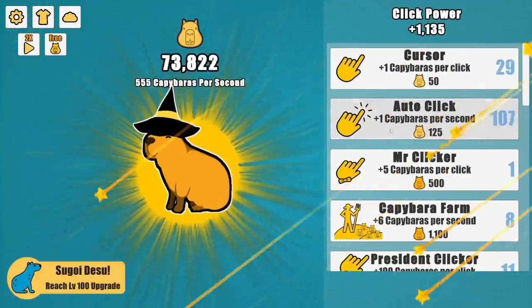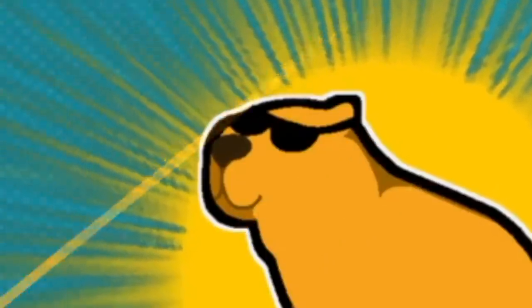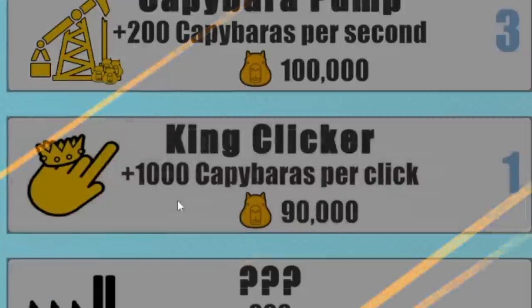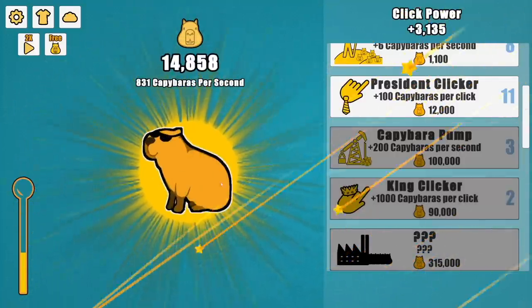What happens if I put my auto clicker on it? I've just gained some sunglasses that look so cool. Looking good, Mr. Capybara. Looking good. 200 more capybaras a second. And now we can purchase King Clicker, which gives me a thousand capybaras a click — which is pretty broken.